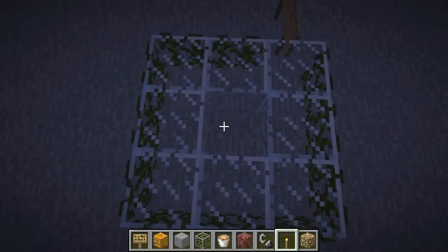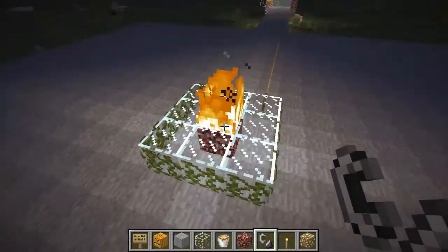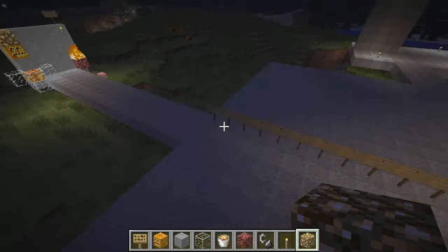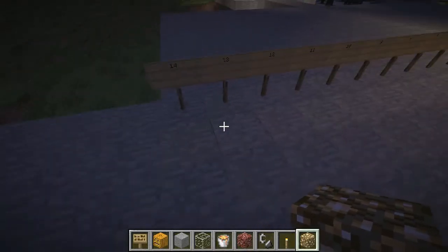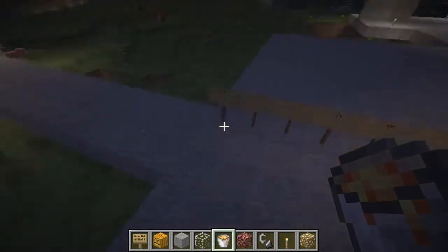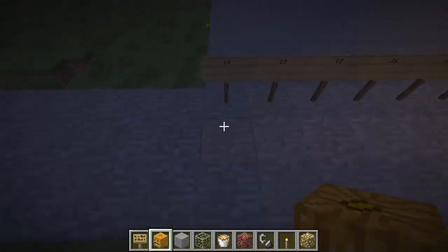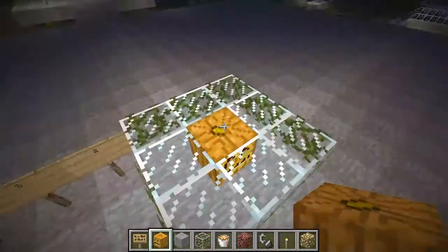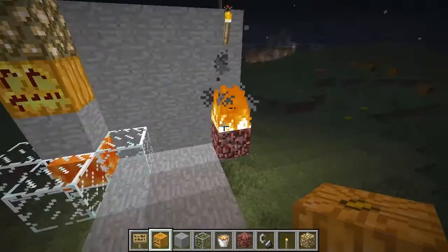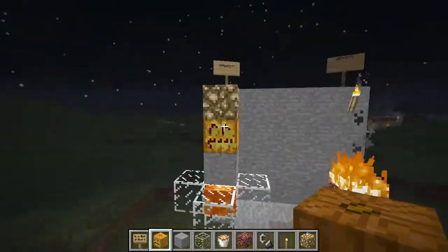I've also tested to see which light source was brightest. Torches and fire produce the same amount of light. However, glowstone manages to reach an extra block — it goes to the 14th block, leaving the 15th block with no light. Lava does the same, as do jack-o-lanterns. I've done a little grid here to show the strongest versus the weakest light sources — the strongest are clearly a lot brighter than the weakest.